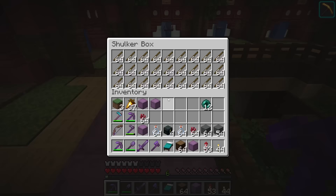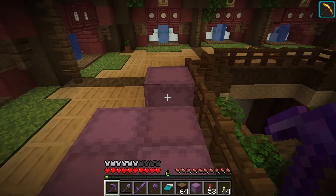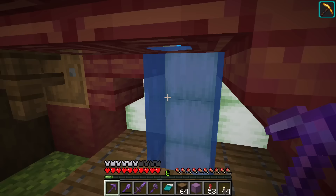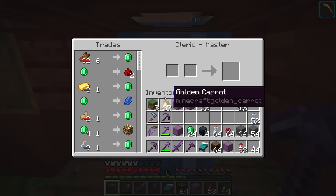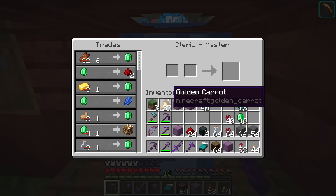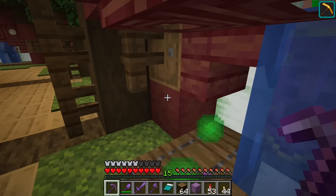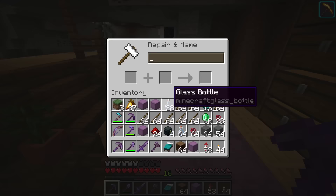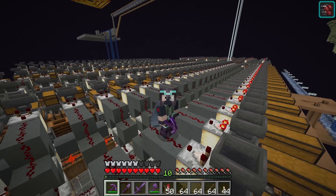We are going to need quite a few filler items to get all those hoppers filled up. If I did my math right, we need 11 shulker boxes full, and that's about 300 levels to name them all. So I figured I'd better go visit the villager trading area to get some levels and do some trading at the same time — works out pretty nicely. I'm just using sticks because it's something I can get pretty easily. I go up, get my levels, do some trades, grab some sticks, and boom — control A to select all, control V to paste. We got it. Good stuff.